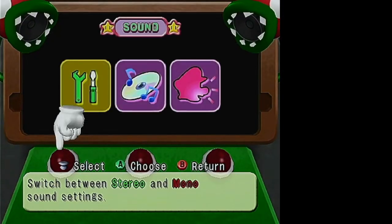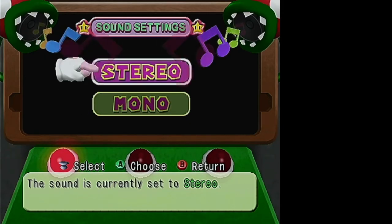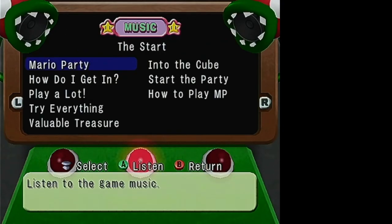Here's your sound test where you can listen to different sounds. You can set stereo or mono sound. Unlike Mario Party 3 — or actually it was Luigi's Mansion that had Dolby Surround Sound, not Mario Party 3 — something had Dolby Surround Sound.